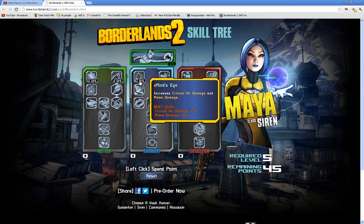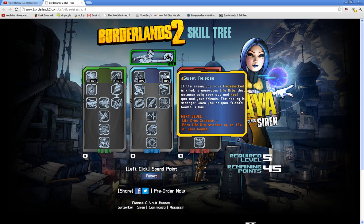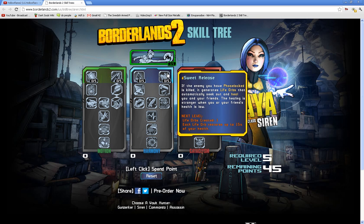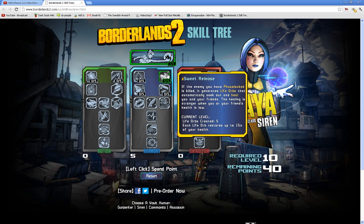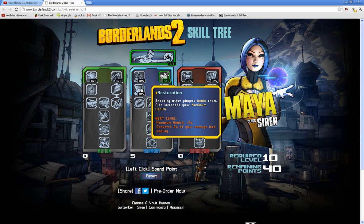Starting off with Mind's Eye — increases critical hit damage and melee damage. Sweet Release: if the enemy you have Phase Locked is killed, it generates life orbs that automatically seek out and heal you and your friends. The healing is stronger when your health is lower. Fully leveled up — five life orbs, each restoring 15% of your health. That's 75% of your health restored if you're playing solo, though I'm not great at math.